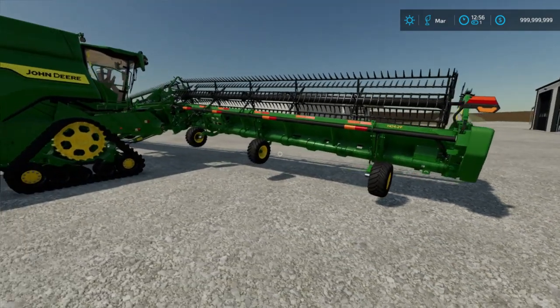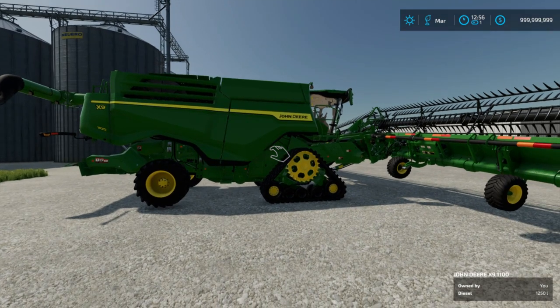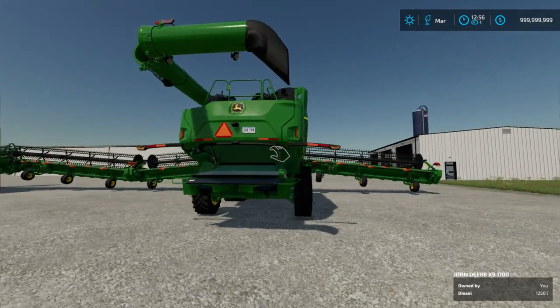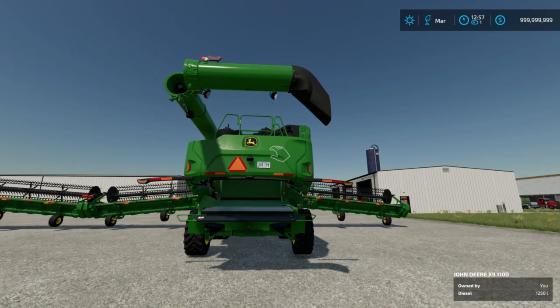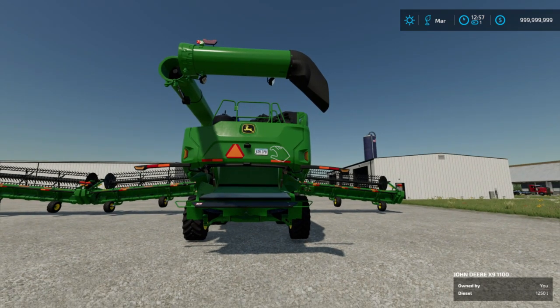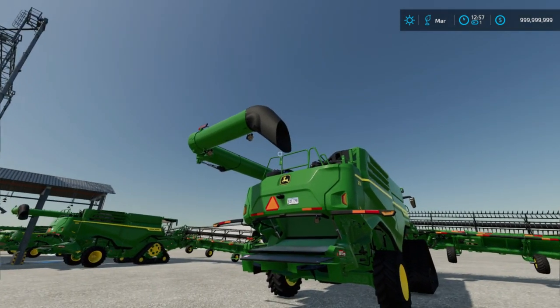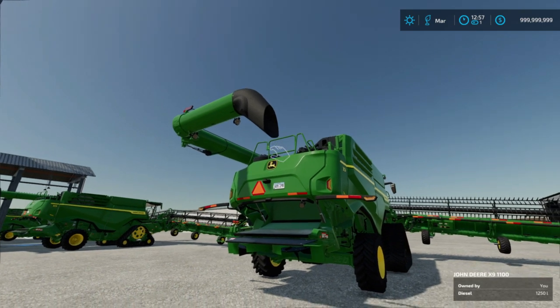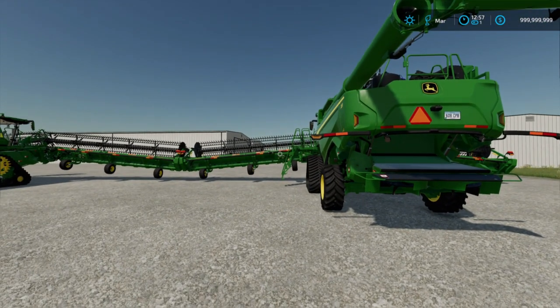One thing about this grain head — obviously because it is so long, you need to make sure that you have the longer auger on these machines. Unfortunately, you cannot use the auger that has the spout on it that folds back and forth like what's on the Case combines — it does not reach. You've got to do a lot of driving around to hit the truck when you're unloading. Make sure you have the auger that just folds around and has the regular boot on the end of it — it will reach the truck a lot better because it is actually longer.